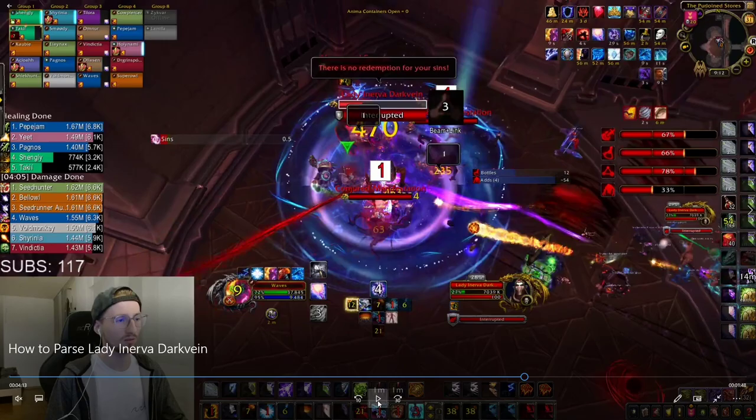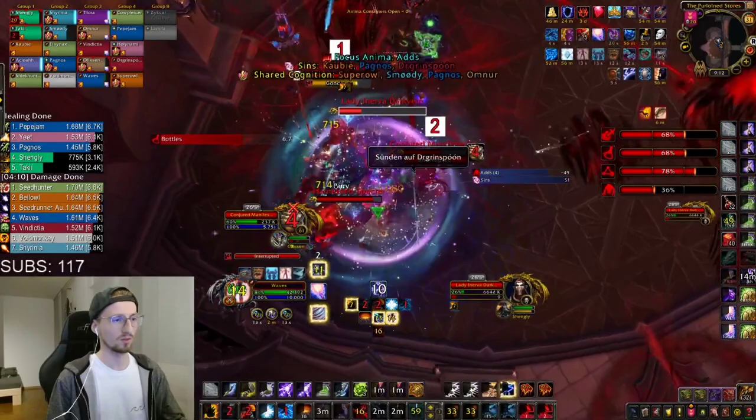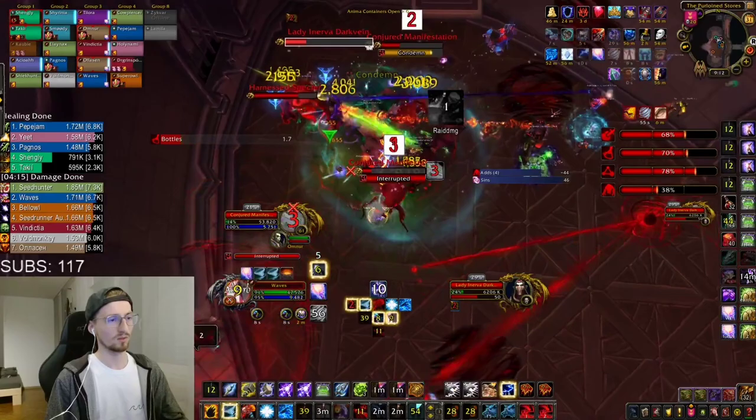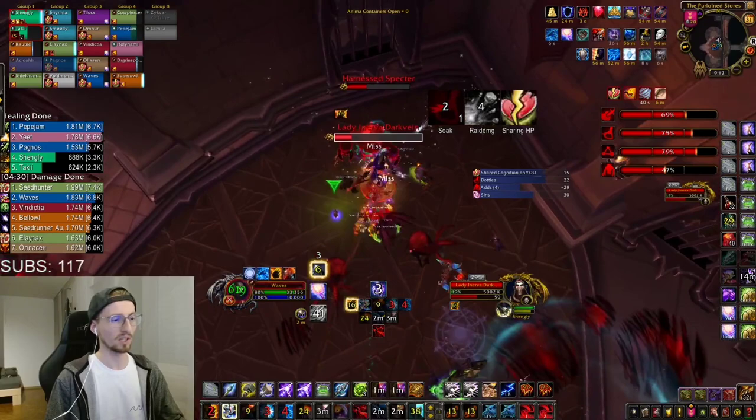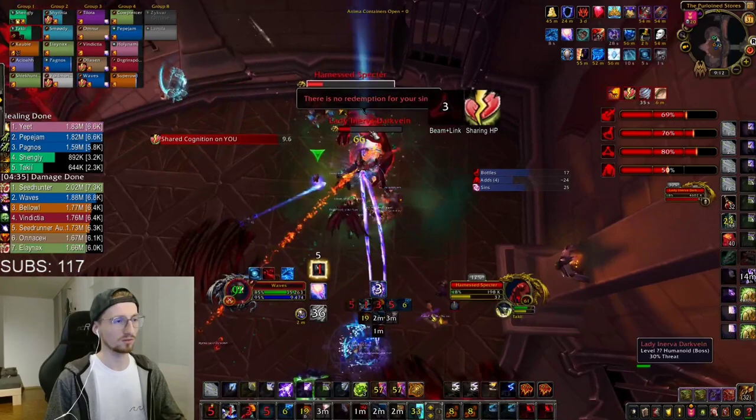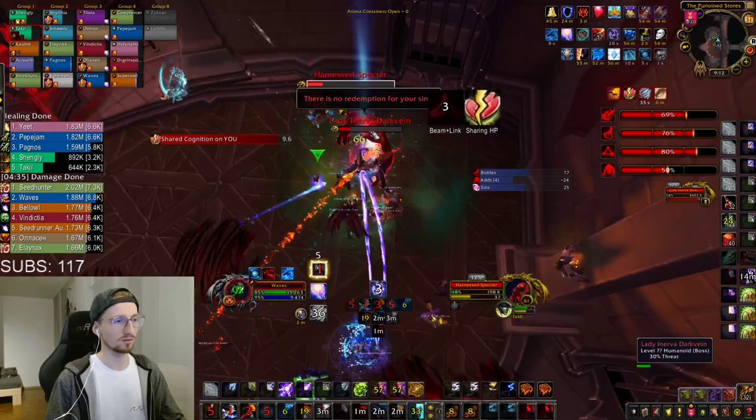I spawn the adds, take mine into focus, and use my Ascendance here and start cleaving. I get Doomwinds down, do my interrupt, get a big Sundering, and then just spam my Windstrikes during Ascendance. The small adds are gone and now it's basically just the Specter and Inerva at 20% already. My Chain Harvest is now ready and I use it on two targets — two targets is fine, you just don't want to do it on pure single target. Again I spread my Flame Shock onto the Specter, which is really important.